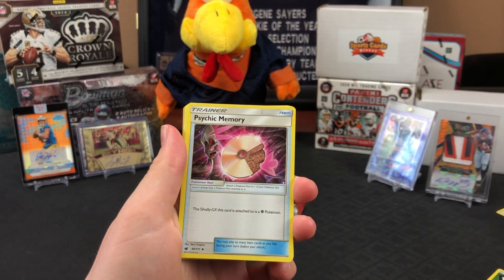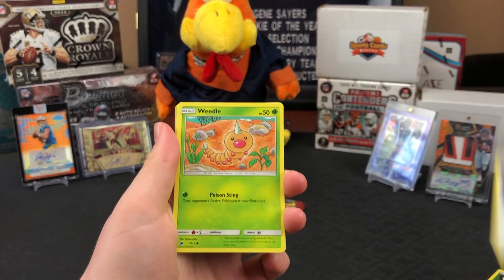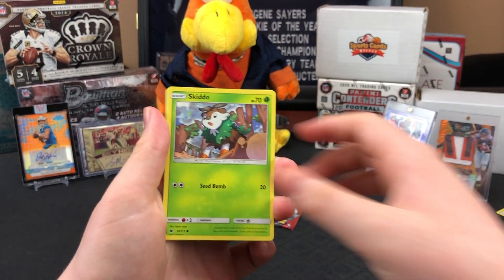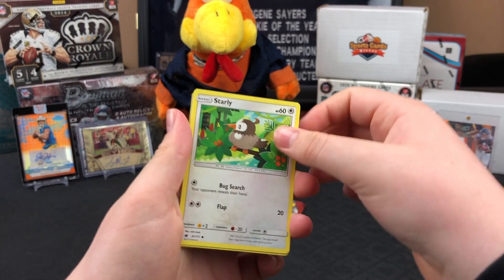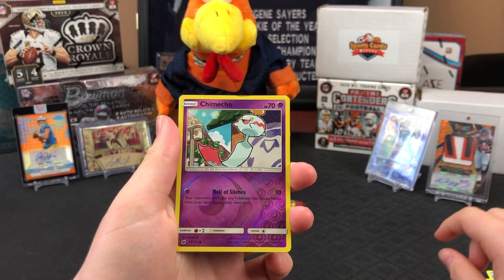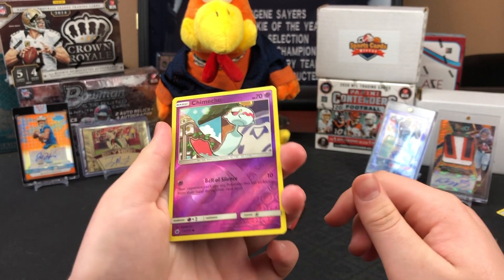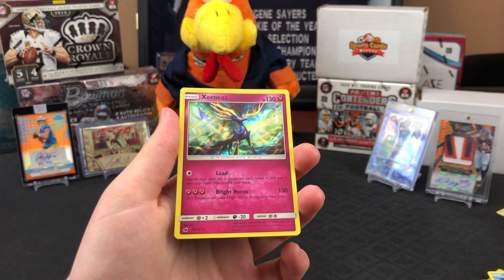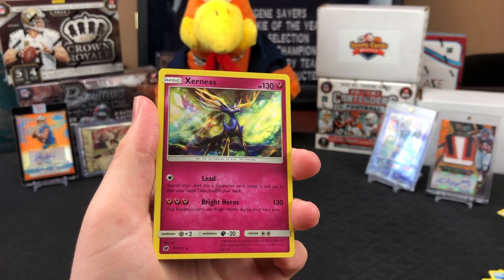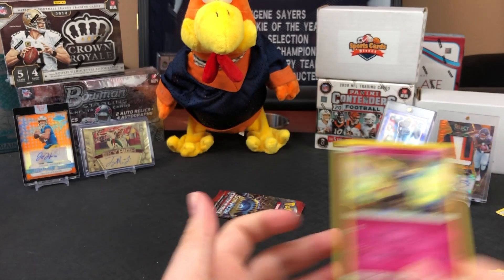Next pack: Haunter — I relive fight memories every night as I lay down to sleep. Weedle, Skiddo, Starleaf, Corpish, Pumpkaboo, Chimecho, reverse holo — and a rare Xerneas. Finally a holo! Jeez Louise, that's the first one we've got. Oh, that's a nice one — pretty sharp looking.